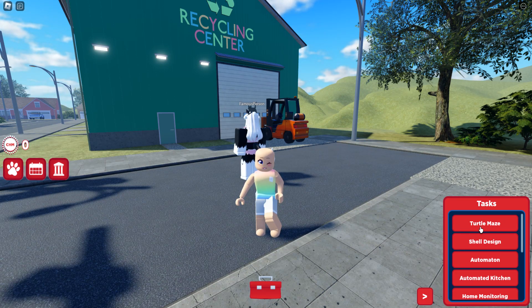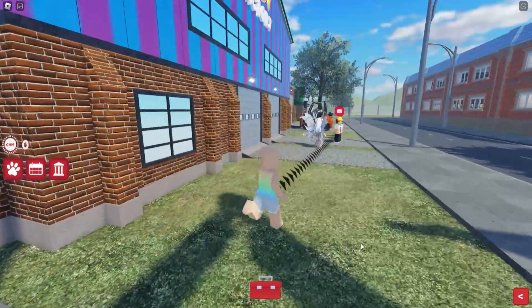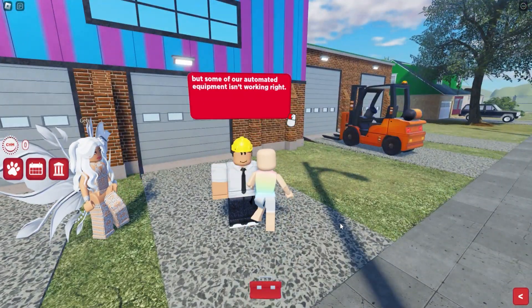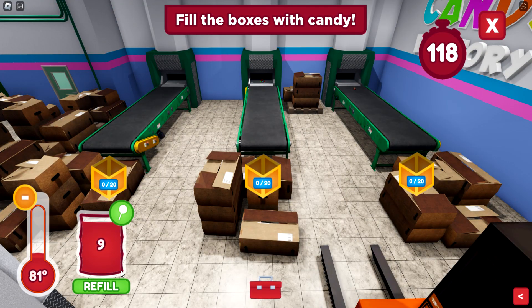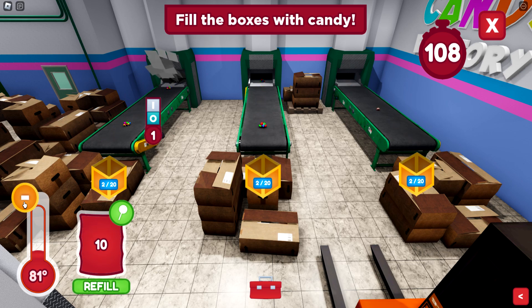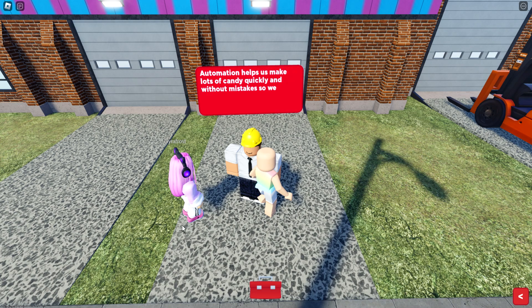Now that we've teleported into the community, we're going to have 10 different tasks to complete. The first one is the Candy Factory. Go up and equip the items you need. This one's pretty easy — just keep the temperature down, refill the candy, and click the levers when they pop up until the timer runs out.